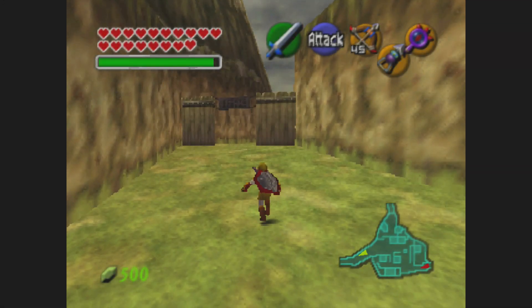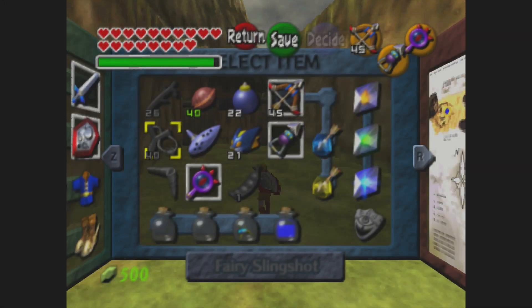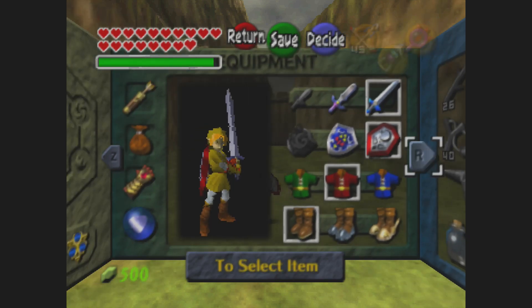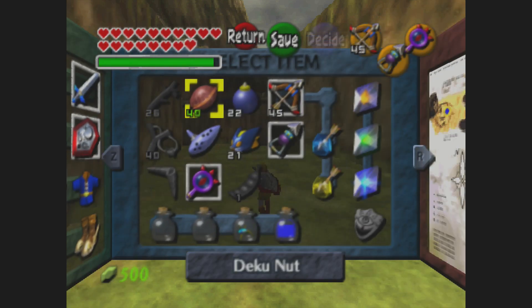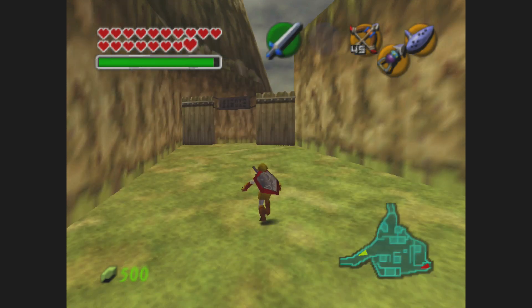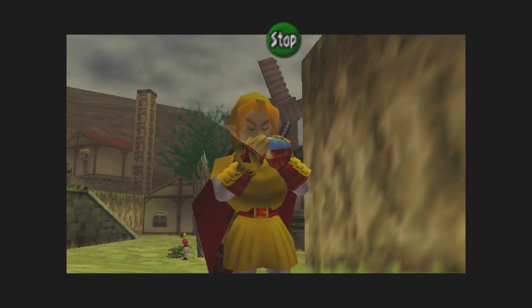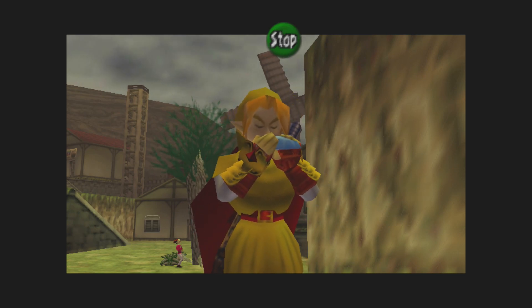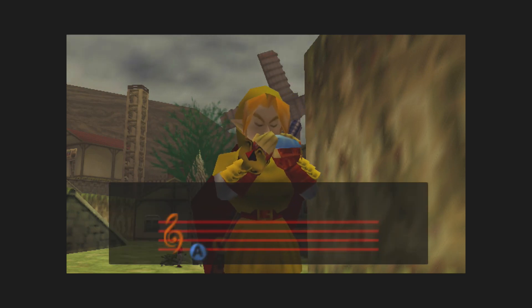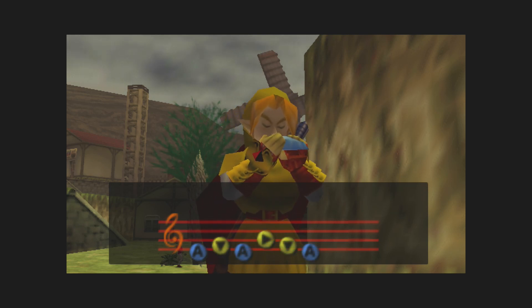Hello friends, welcome back to Ocarina of Time Randomizer. We just beat the Shadow Temple and now we're going to go to the Spirit Temple. We have the Mirror Shield now and a key. So back to the Desert Colossus we go.